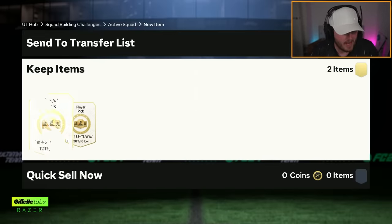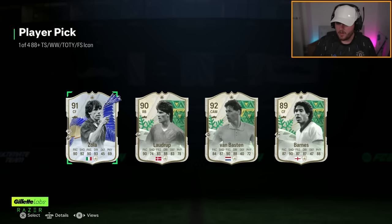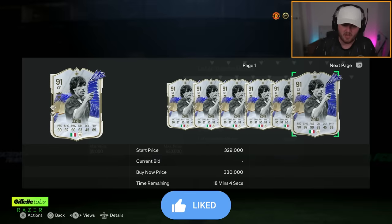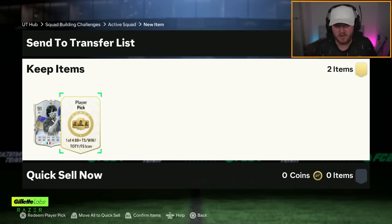Here we go on my main account. Not a bad start — Team of the Year Zola, that's solid. I'll happily take that. That is the first Team of the Year I've got in one of these Player Picks on my account, so I'm very happy with that. What's he worth? Like 300k? I'll take it. It's definitely a very usable card.